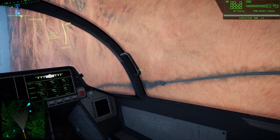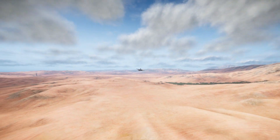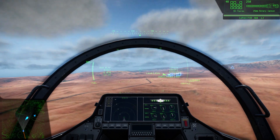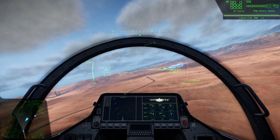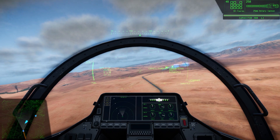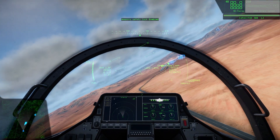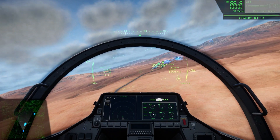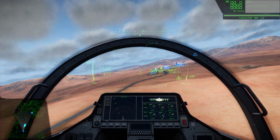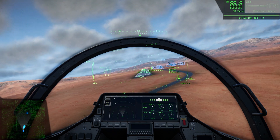Pretty simple — a nice easy little training mission to get you acquainted with the controls. Now it's time for Blaze Jedi's favorite part of every mission: landing. We're gonna bring it down to under 300 knots and drop the gear. I think you get a warning at anything over 250 knots, but I always do 300 just because I'm already holding the brake.